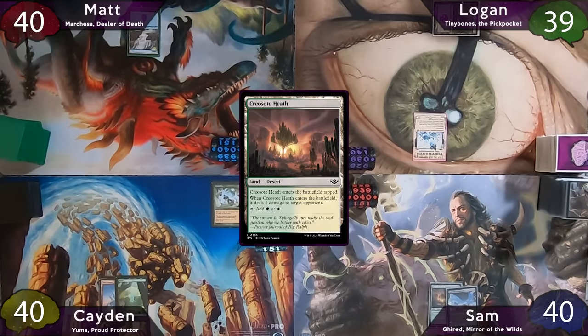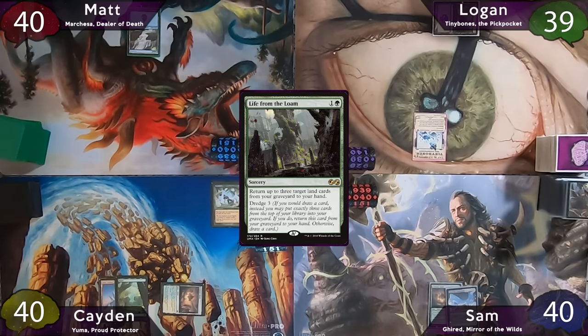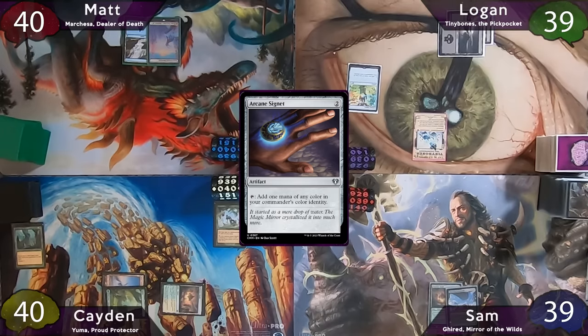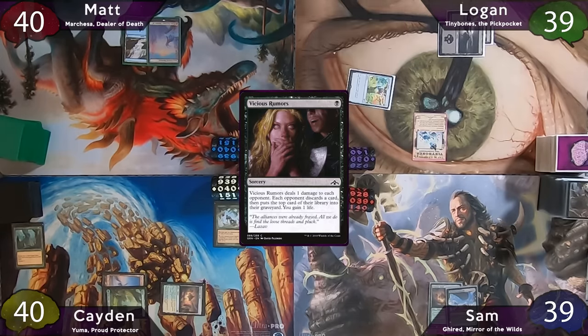Caden starts with Creosote Heath and pings Sam for his crimes against Logan. He casts Life from the Loam with no targets, then the turn passes to Matt, who plays a snow mountain and passes. Logan plays another swamp, taps for 2, casts Arcane Signet, then taps it to cast Vicious Rumors — all opponents take 1, discard 1, and mill 1, and Logan gains 1.